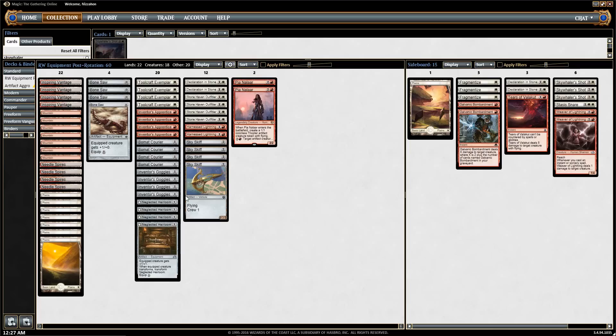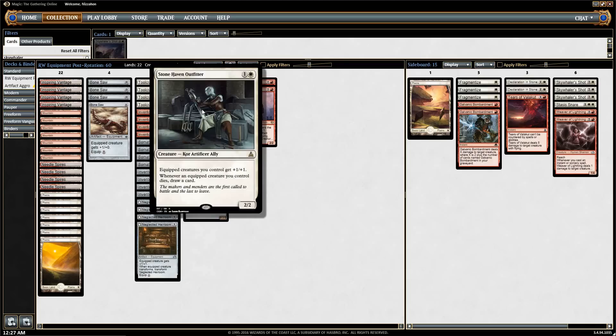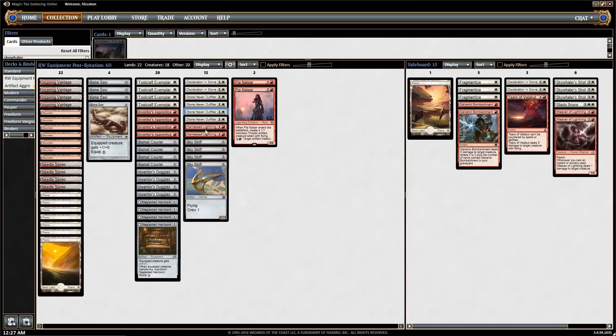That allows for some crazy things. One of the most fun things this deck can do is turn one Inventor's Goggles, turn two Stonehaven Outfitter — giving you a two-mana 4/5, so you feel like you're playing a Tarmogoyf in Modern. It draws you a card when it dies, which is a hard thing for your opponent to deal with, and it frequently makes other artificers huge as well.